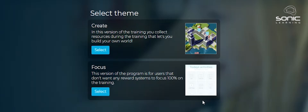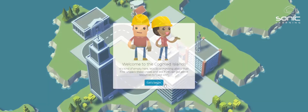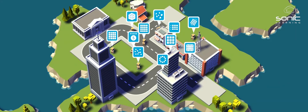When you enroll in Cogmed you'll have a choice about what you would like to do. I'm going to select the Create version today — this is called the Cogmed Islands — and it's asking me to unpack crates to get resources to build with. Each Cogmed game is a crate, and when I complete each exercise assigned for the day I'm going to earn money and gems that I can use to expand my little world. That's pretty awesome and very motivating. In demo mode all of the games are shown here.